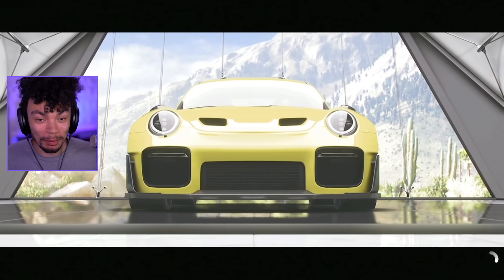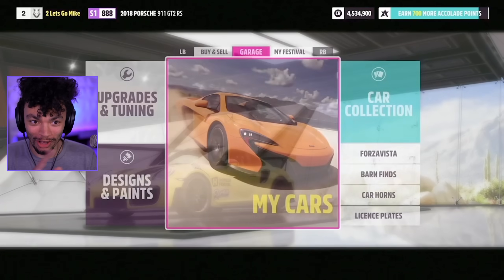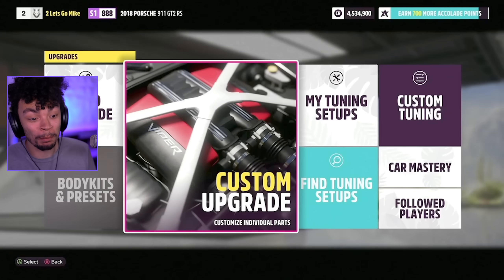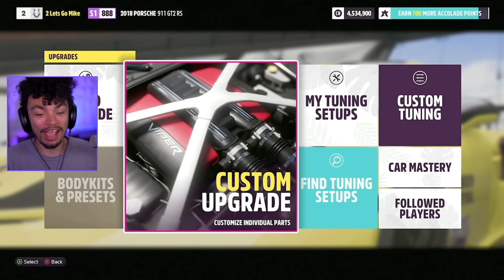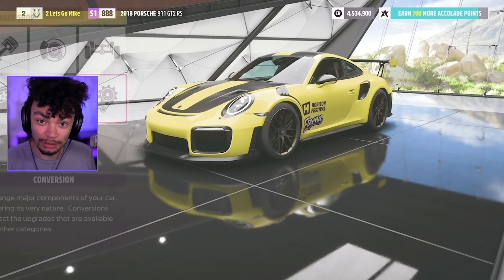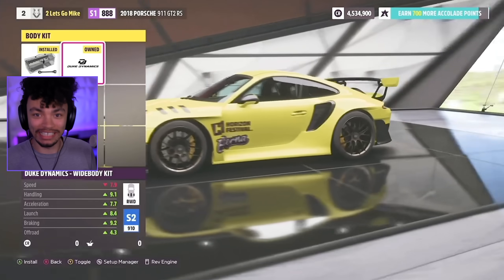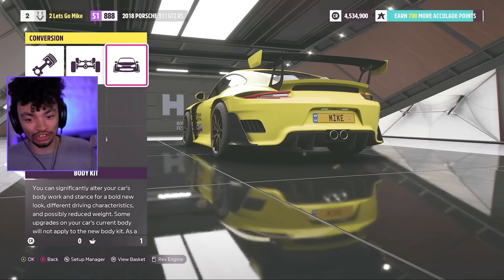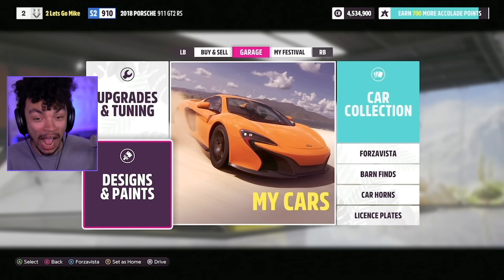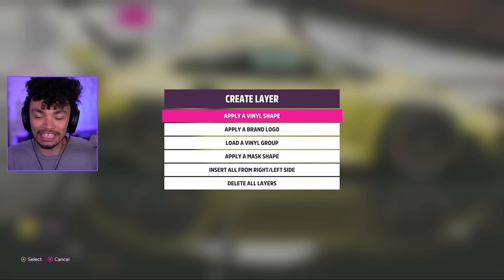Just before we jump into the multiplayer, we got to see something super exciting — our first look at the garage. You may have missed it because it was on the earlier Forza Monthly stream. This is the brand new garage from Forza Horizon 5 and it looks so clean. I modify my cars a lot, and body kits — this Porsche has a brand new body kit. They did say there's a big focus on more body kits added to the game.